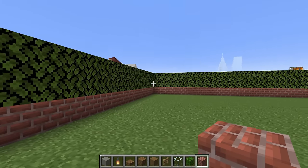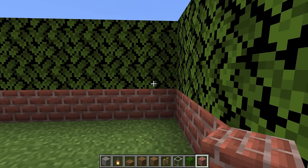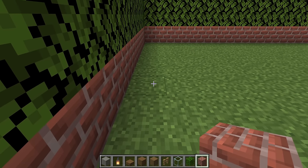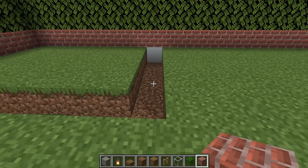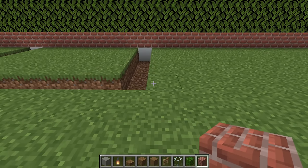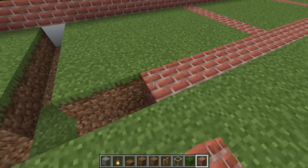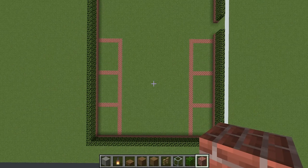Moving on to the back of the zoo, come all the way over to this corner and find the sixth block in. Digging right of this, destroy a row of eight in the ground, then dig back and connect to the wall. Dig another row of eight, dig back, connect to the wall, then one more time — eight blocks, dig back, connect to the wall. Then fill all of this empty space in with bricks. This should match what we did on the front of the zoo.